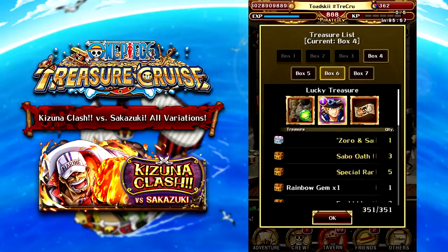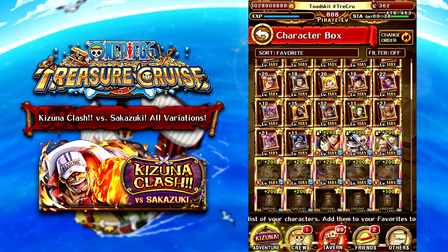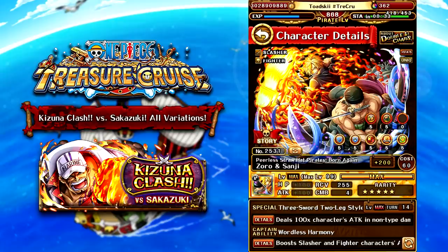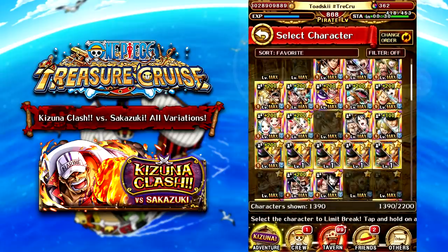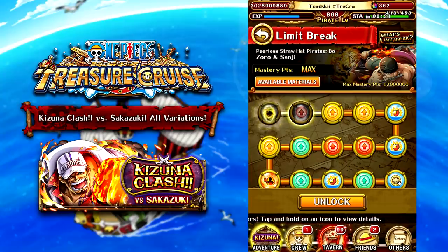Additionally, with these boxes, this is the first time on One Piece Treasure Cruise Global that players will get access to max limit breaking Zoro and Sanji. I personally haven't reached Box 7 yet, so I haven't maxed his limit break but I am very close. If we go ahead and have a look, you can see that I have got three of the materials. I need to clear two more boxes to get the remaining materials and then I am complete with Zoro and Sanji.